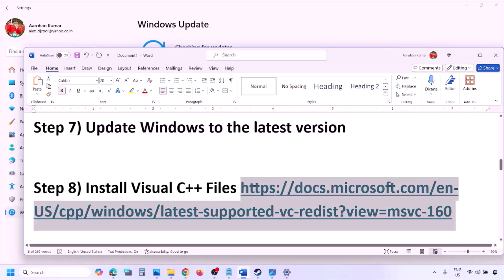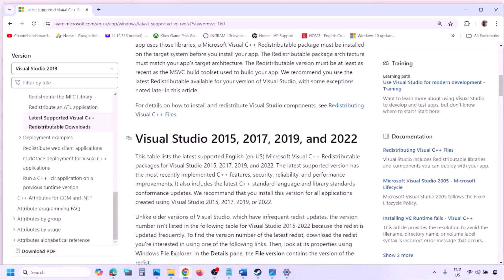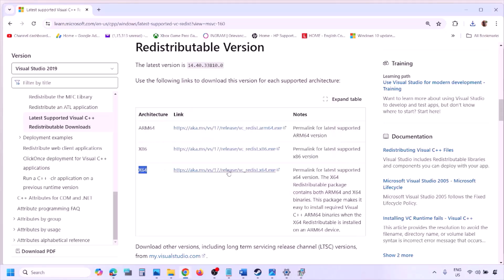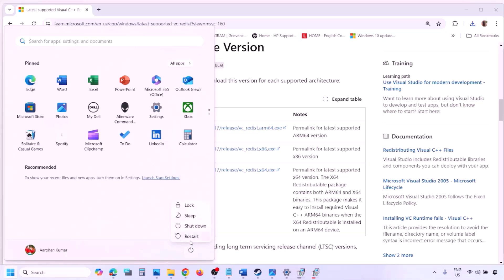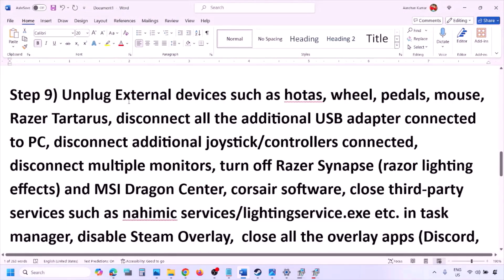The next step is to install Visual C++ redistributables. Copy the link provided in the video description and open it in a browser — it will take you to the Microsoft website where you can find Visual Studio 2015, 2017, 2019, and 2022. Download the x86 version, run the EXE, and click Repair if that option appears, or Install. Also download the x64 version and do the same. Once both are installed, restart your computer — the restart is a must — then launch the game and check.